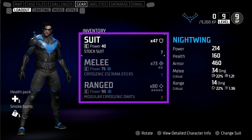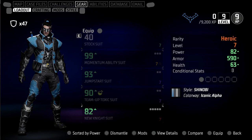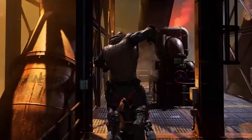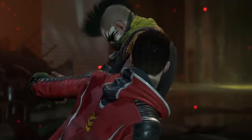Each suit and weapon combo can be mixed and matched to fit your playstyle. Looking at the suits on hand, we see that the standard suit for Nightwing is far weaker than the ones below it, and suits have a rarity system such as uncommon, epic, and legendary. Suits also have levels just like the player does, and this rarity and level system also seems to apply to your ranged and melee weapons too — it all falls under the umbrella of gear.